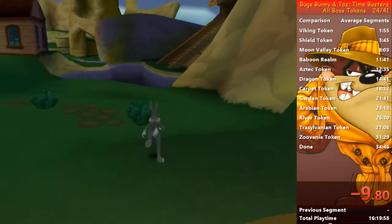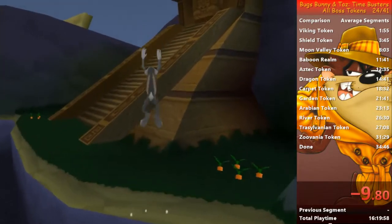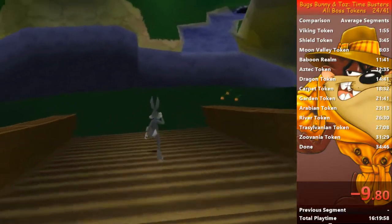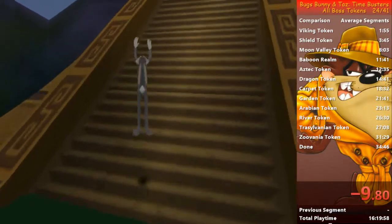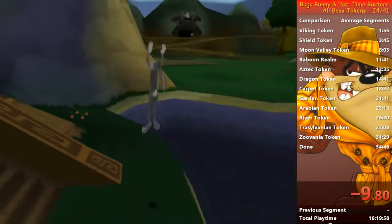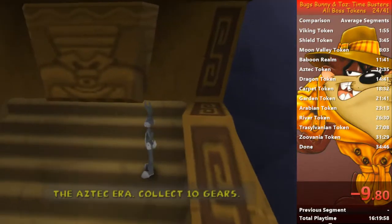You just walk down those stairs and go there. You can jump, swim a little bit, and then jump. You can see that on the stairs — well, it's actually a slope — Bugs and Taz are slower. To avoid that, you can just jump. When you jump, your speed is actually a bit lower than when you are walking, but in this case jumping is faster.